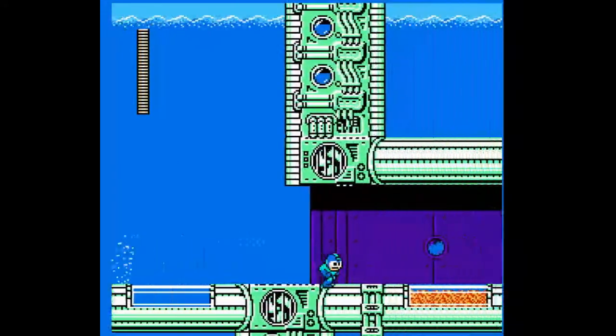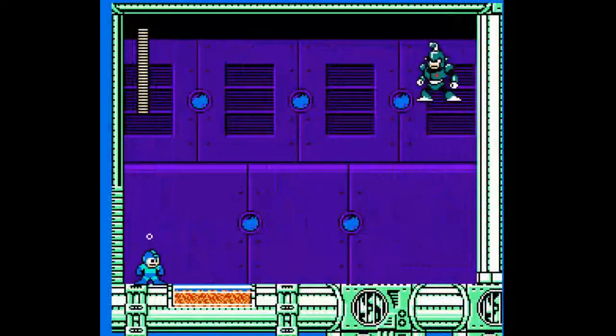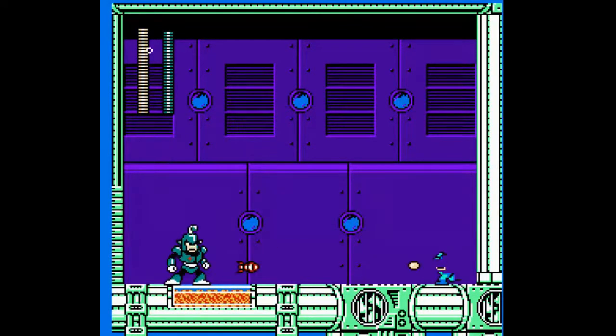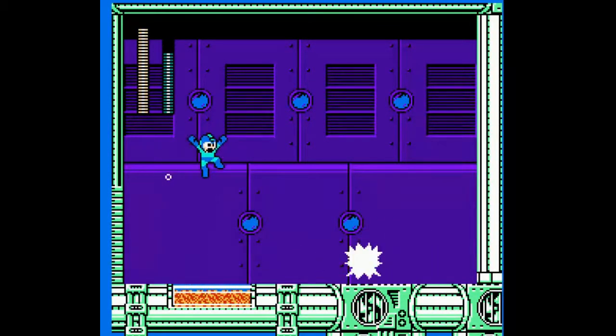And onwards to Dive Man. Dive Man is a pretty straightforward fight — he's very pattern based. At the beginning of the battle, he seems to always dive at you. And after that, he shoots three missiles if he decides to shoot missiles, or he's going to dive more. So just count missiles — now he's going to dive, now he's going to either shoot missiles again. He always shoots in volleys of three, and then he's going to dive.